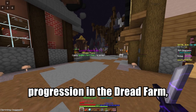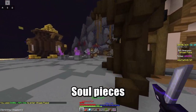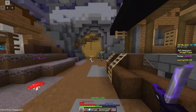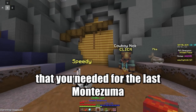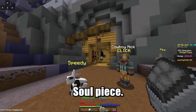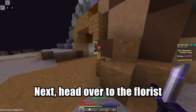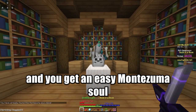Once you've finished your progression in the dread farm, head on over to the village plaza, where there are 3 Montezuma soul pieces. If you talk to Cowboy Nick, he'll give you the horse zooka that you needed for the last Montezuma soul piece. Next, head over to the florist and click on the bookshelf. Click live in the moment and you get an easy Montezuma soul.